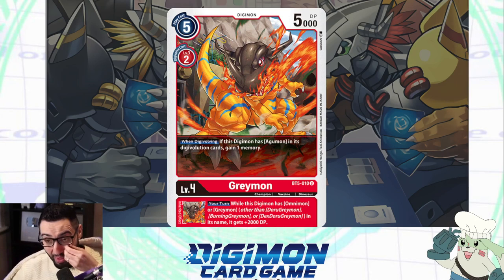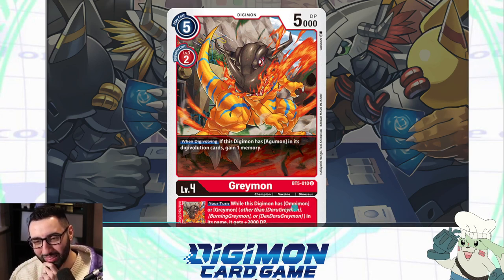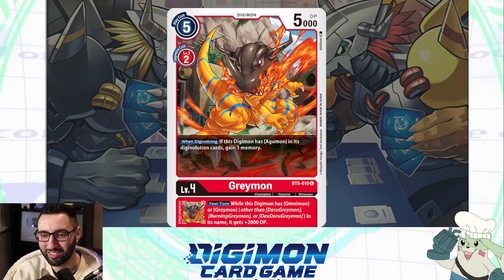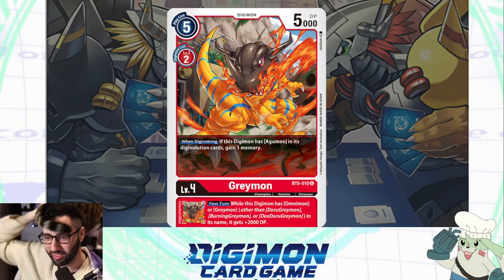This is Greymon — Pikachu's evolution in Digimon, a really iconic dude. When Digivolving, if this Digimon has Agumon in its Digivolution cards, gain a memory. So it has two effects: the main one up here is active whenever you trigger it, and the effects down here are not active until something has evolved over this card. You put Greymon on top of a level three for a cost of two, lay him over — the effect on the bottom is still showing. He's now a level four. The little guy has become this dude — you build up a stack continuously, stacking multiple inheritable effects.